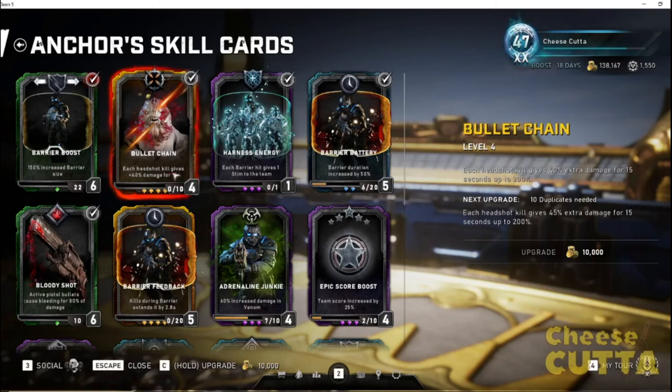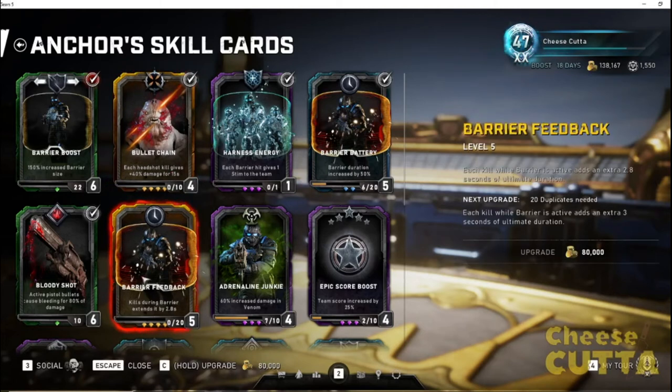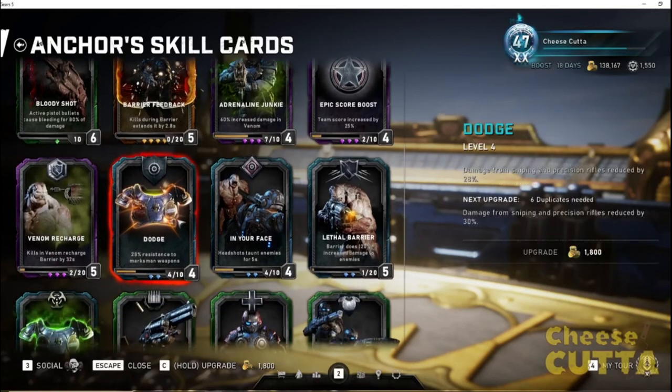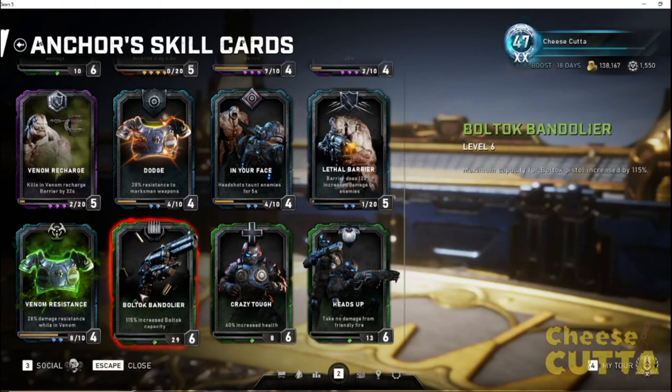For alternative cards: if you want to extend your barrier you could use Barrier Feedback, which at level six gives three extra seconds of ultimate duration. Some of the venom cards don't apply in horde, but Lethal Barrier is useful for Juvies. You can also give them extra health or extra Bull-Tok damage — these are cards I used to run before Operation 5.